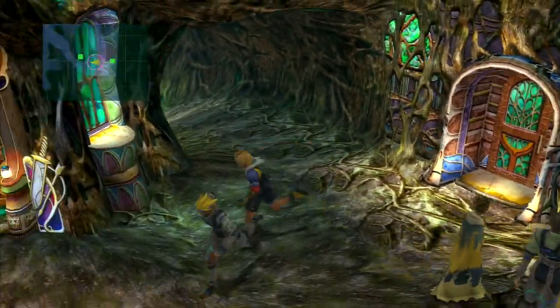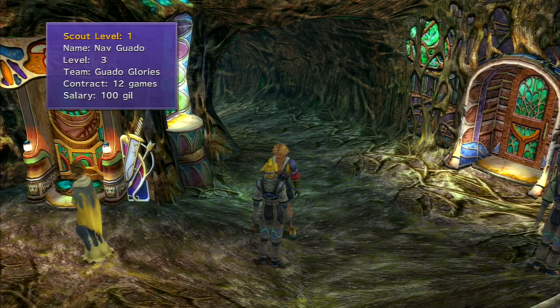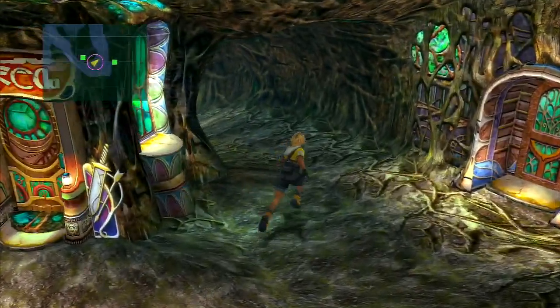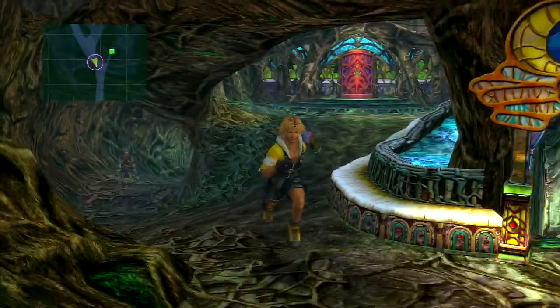It's a Guado player — this is Nav, from the Guado Glories. Have we faced the Guado yet? I can't remember. We faced the Al Bhed, and then after that it was the Guado, right? Anyway, he's a pretty good player. What do you want? I'll face you in the sphere pool soon enough. I like Nav Guado — go-get-him attitude, hard worker, trainer. Let's go down here first — this is the inn, I believe. This is where we're gonna start things off.